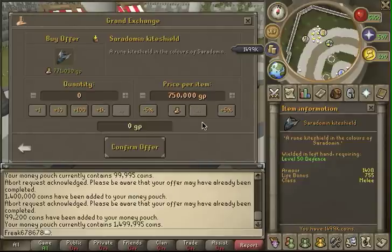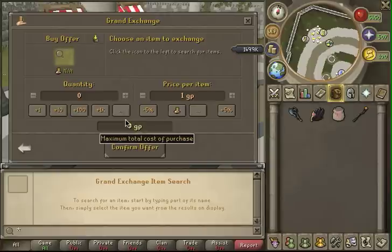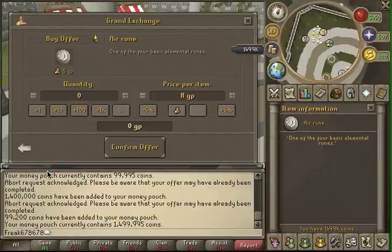Then I'd turn the Sarah shield over for at least 800k, maybe 825k — that's 50 to 75k profit per shield. You could probably buy two of these with 1.5 million, so that's up to 100k profit. Now for runes: fire, air, earth, and water are the four basic runes. Most people say there's no point merching them — I disagree. If I had 1.5 million or really anything under 2.5 million, I'd dump pretty much all my money into basic runes.